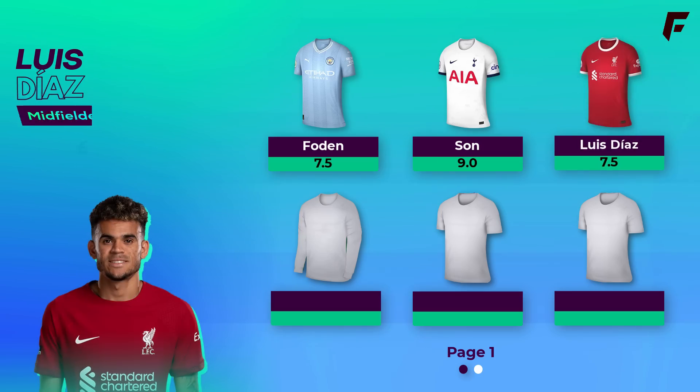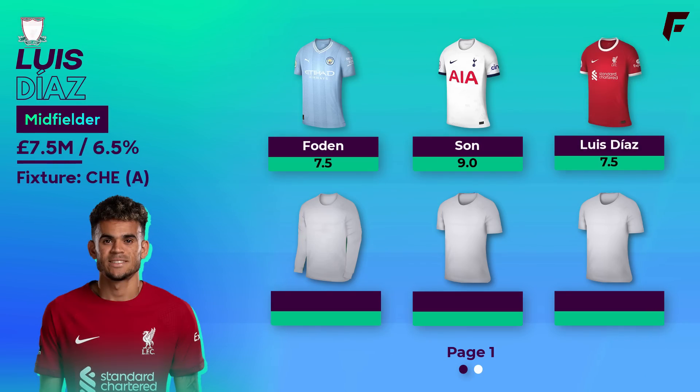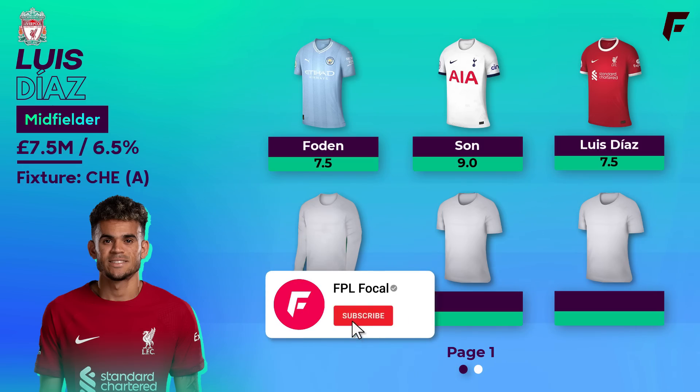Next up is Luis Diaz. I had him in GW1 last season myself and he actually did fairly well — 5 returns in the opening 8 gameweeks before picking up the injury that ruled him out for most of the season. The season before that he signed in January and had an immediate impact. There is understandable hesitation as Darwin is likely competition for that spot, though there's every chance Diaz will be the first choice left winger heading into the season and 7.5 million will be a bargain.